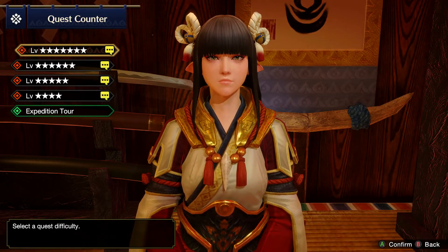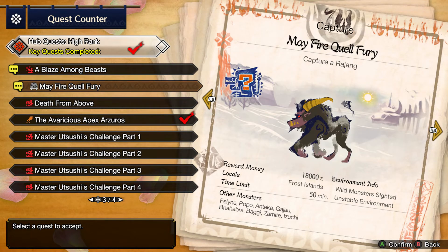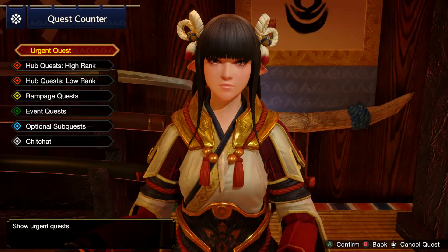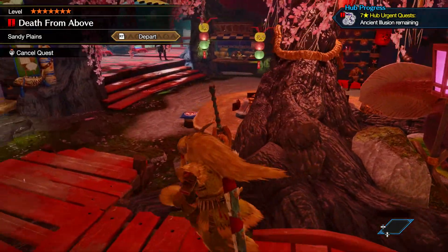After slaying the Narwa, I didn't actually have to do anything else to unlock a Bazelgeuse hunt - it's just in the list now. However, it didn't take me very long to get up to rank 20, which unlocked Chameleos, not Narwa. It seems like Narwa's final fight isn't unlocked until Hunter Rank 50, so our next hunt will be for Chameleos, who I don't really know much about. It's an old Elder Dragon from like Monster Hunter 2.